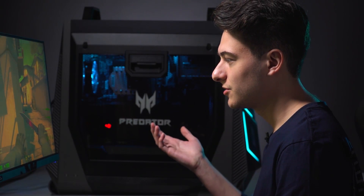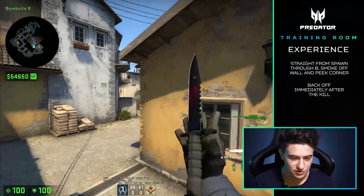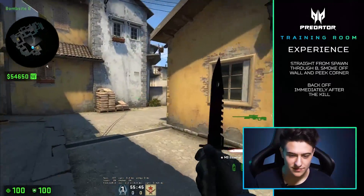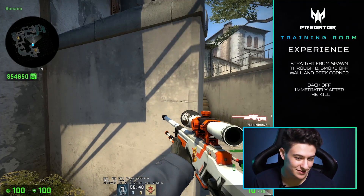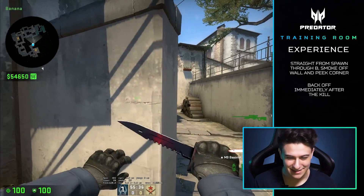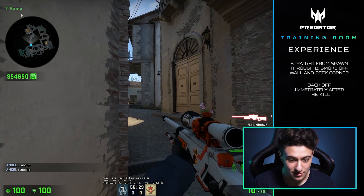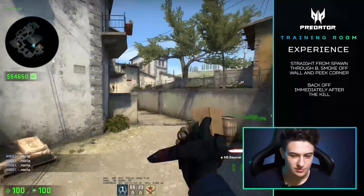Here's where the experience play comes in: knowing when to back off. As soon as you get the kill, no more risk. You can back all the way up into B site and play safe because you've got the 5v4 advantage for your team. The inexperienced play, as most of you can guess, would be getting the kill and then re-peeking again. I would not advise that, because there's a very good chance that if you do re-peek, the enemy team's AWPer will probably be posted on you. That's a great example of an experienced play.